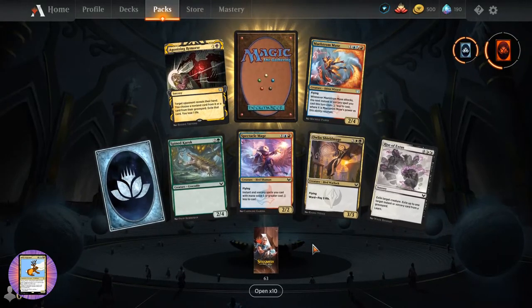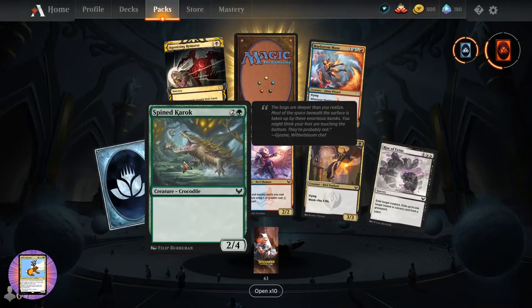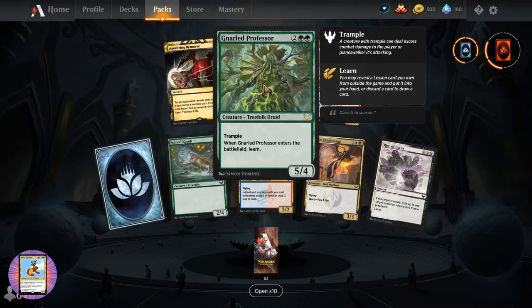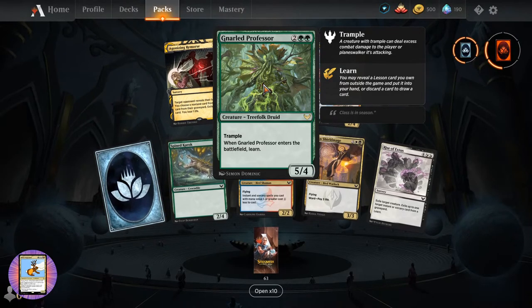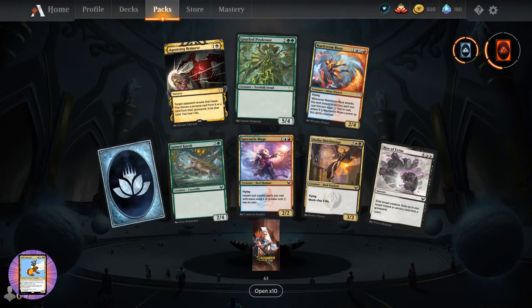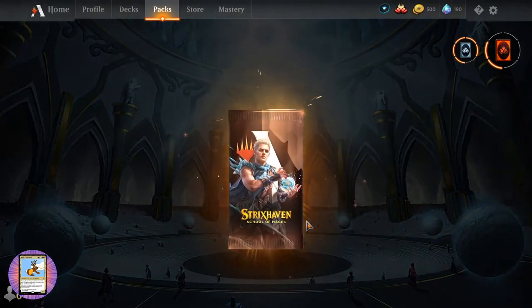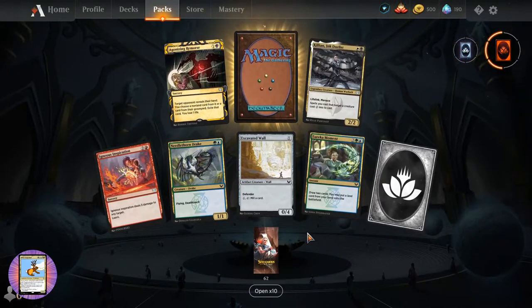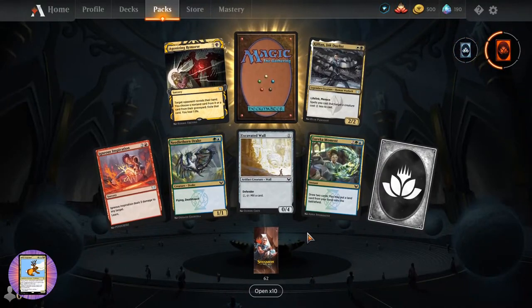Got another croc - don't see any chickens there, so he's all good. We have the Old Professor - creature Treefolk Druid, five four-four for four, trample. When it enters the battlefield, learn. I think it's the Learn mechanic where you get to pull them from the sideboard. Excavated Wall. Stadium.